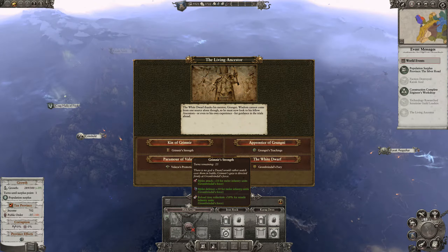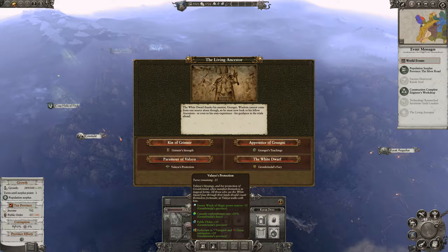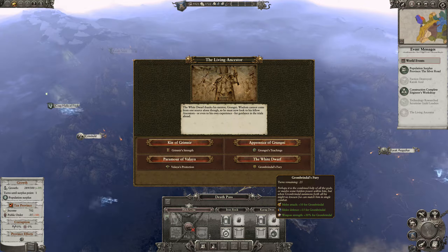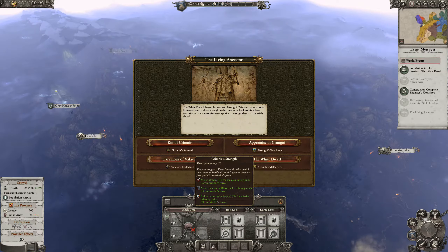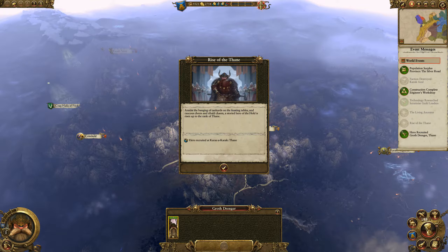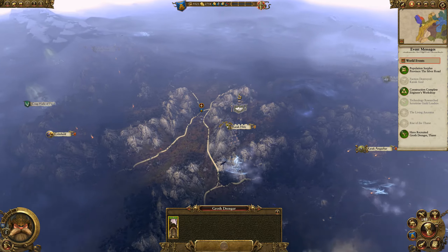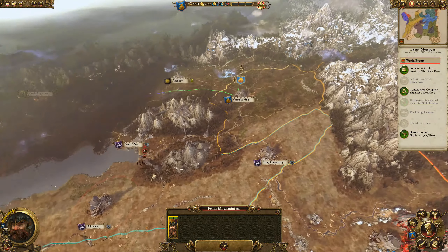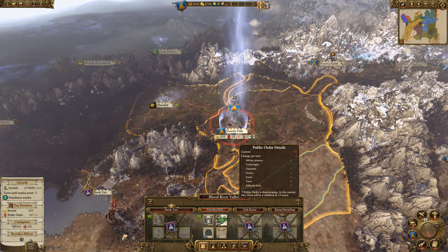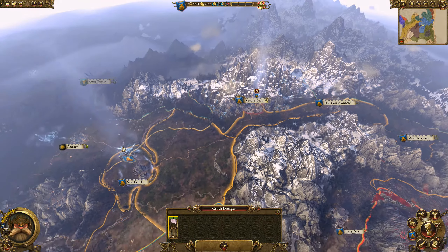Melee attack increase coming in a few turns — we can definitely use that. We don't need protection right now. The teachings of the White Dwarf — going with the strength option to help with our attack: melee defense, melee attack, and reload reduction. That's nice for taking on the coming threats. This character ported in the right direction — good. We have a Runesmith now, 13 turns in.